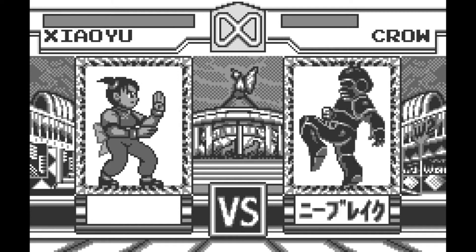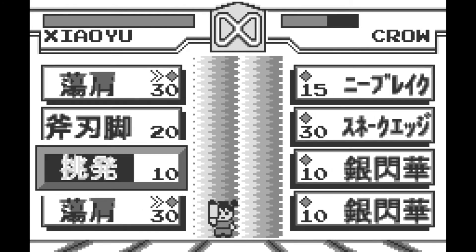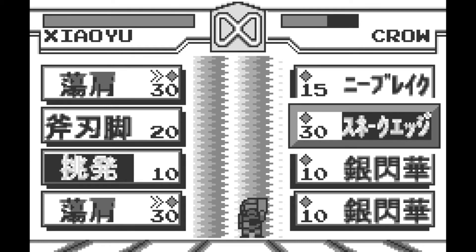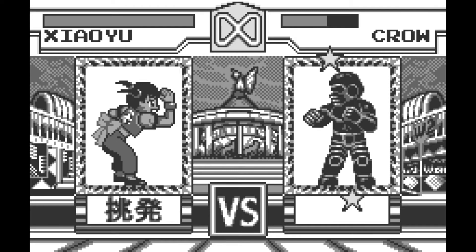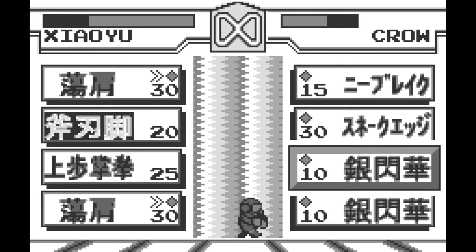So where exactly do cards come into play? Well, the traditional fighting game mechanics have been stripped out of the game and replaced with card fighting mechanics. Each player starts with a hand of four cards and one of three types — attack, block, or counter — each with their own number on them indicating their offensive or defensive power.